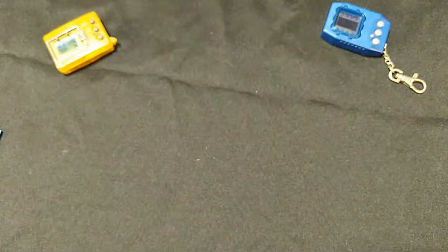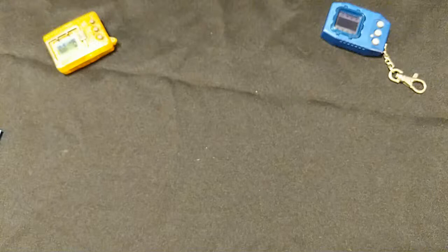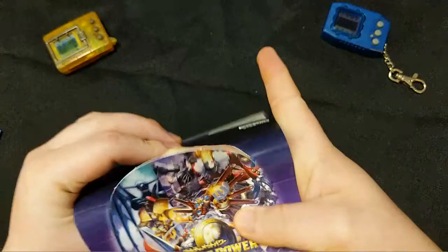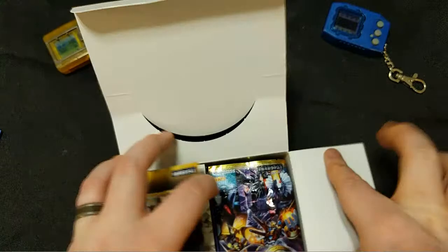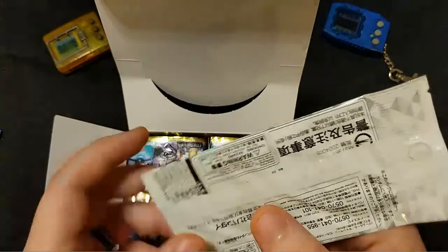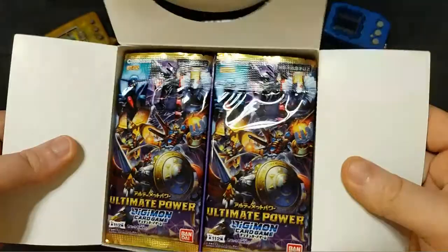I've got some meaty scissors here to open everything up. There's tape on all sides - good thing I brought scissors otherwise I'd be here all night. Opening it up - nice little store display. Up front we have the box topper, which apparently is normal. This will have a parallel art of one of the five Tamers on it. We're hoping for Joe. Otherwise we have 24 beautiful booster packs.